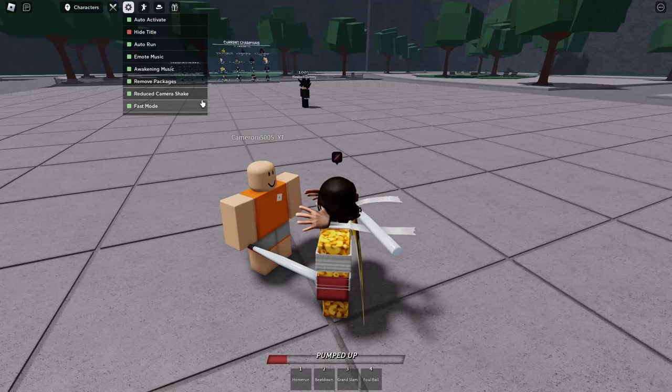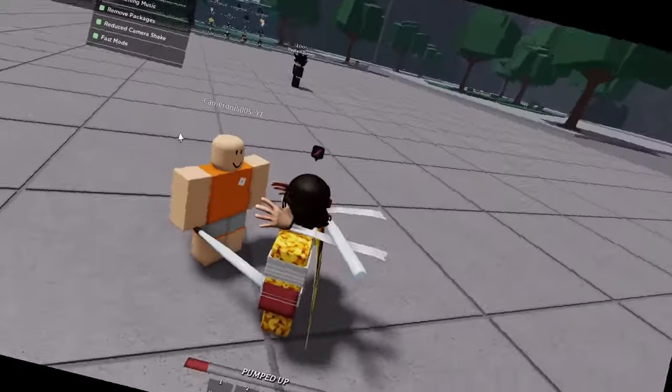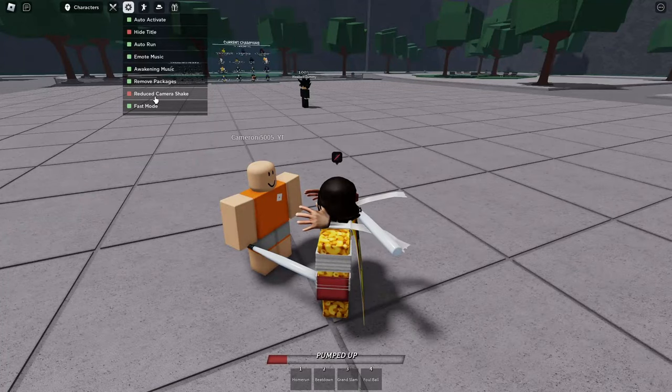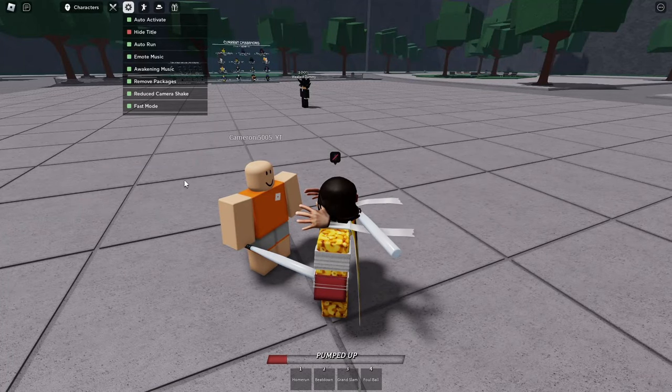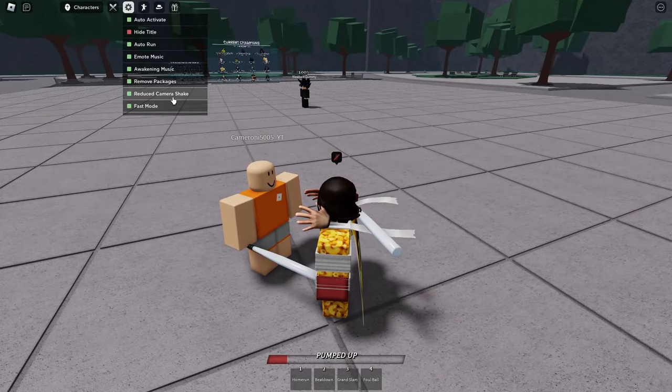Now for the next one: reduce camera shake. What this does is when somebody omnidirectional punches, it'll shake your whole screen. But if you have this turned on, it shakes your screen a lot less so you can focus. I would usually keep this on.